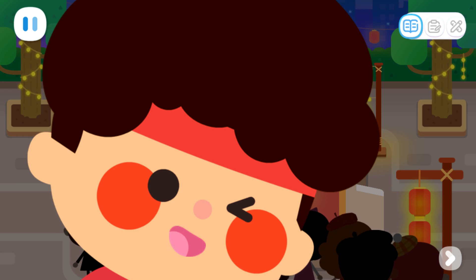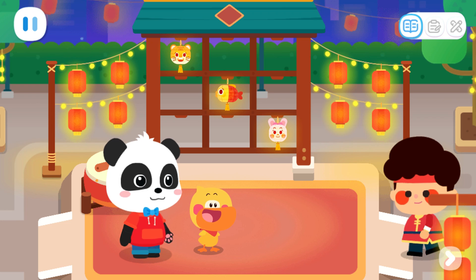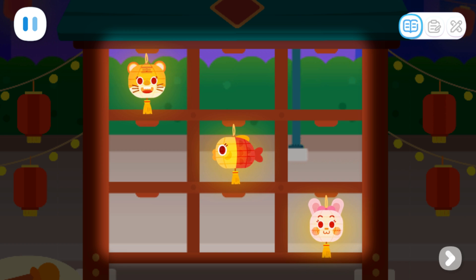The ultimate Sudoku match is starting now. Here are three medals — I'm here to attend the match. Sure thing. Please hang the lanterns in the right places. Why are there so many empty spaces? When there are many empty spaces, we should look at the rows and columns together. Try it now.